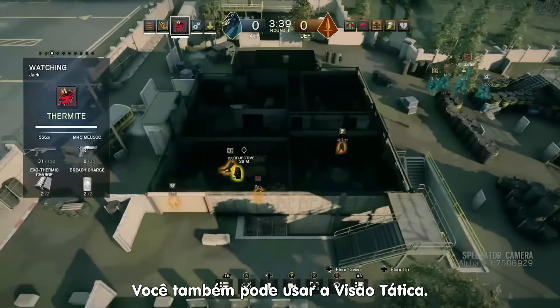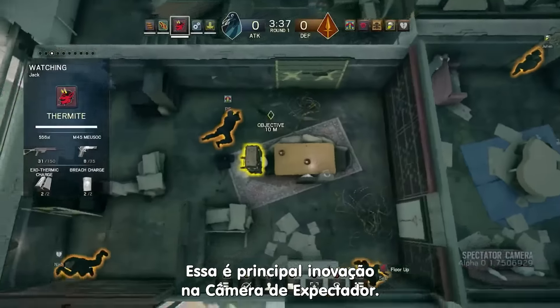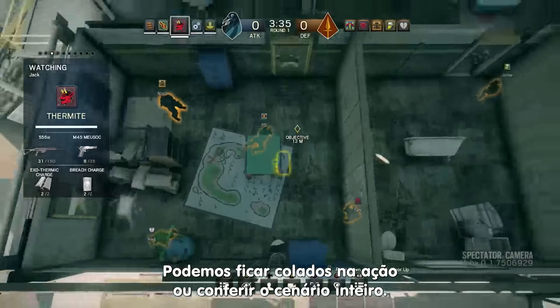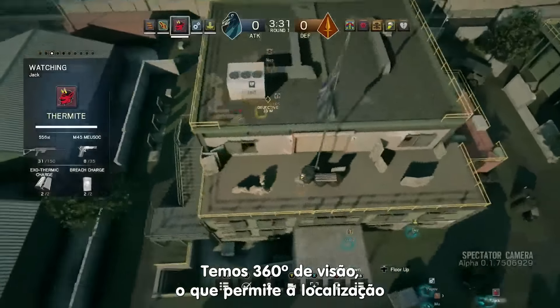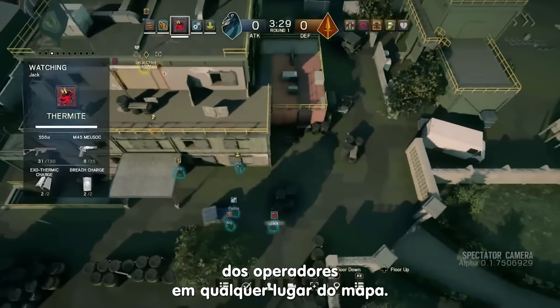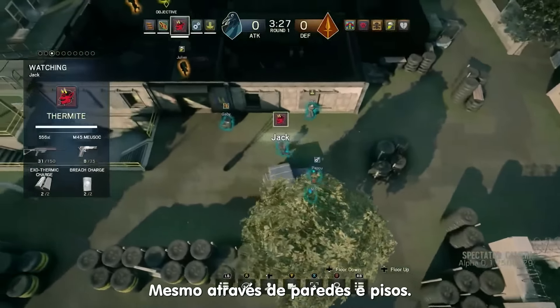We can also use a tactical view, which is our main innovation for the spectator cam. We can stay close to the action or check out the entire map. This gives us a 360 degree view of the area and lets us locate operators anywhere on the map, even through walls and floors.